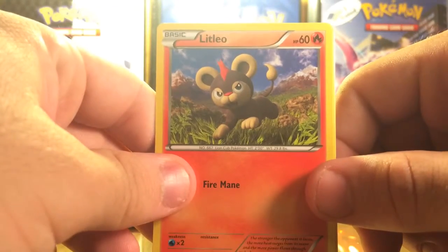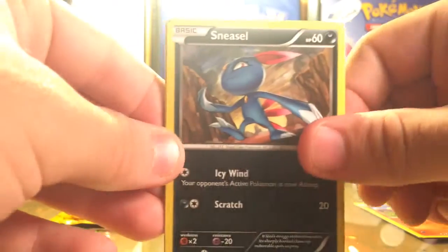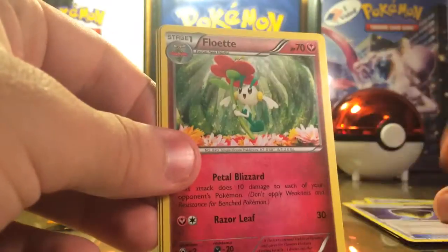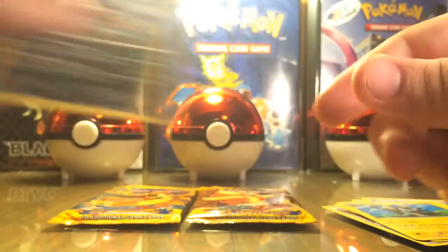Please only take one of the code cards, don't take all three of them, please. We have Litleo, Sneasel, Flabebe, Fletchling, Shinx, Protection Cube, Floette, Lucan, and Axio. The reverse is Caterpie and the rare is Skuntank.